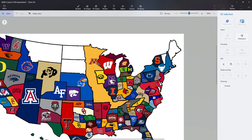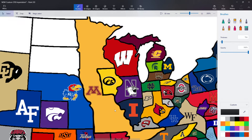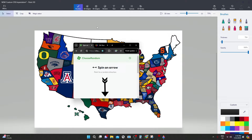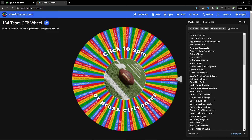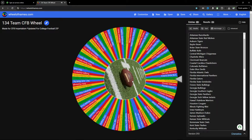Minnesota is now going from Canada all the way down to nearly Mississippi — looking really strange. Minnesota will stay on the wheel and Iowa State is gone. 97 teams to go now.